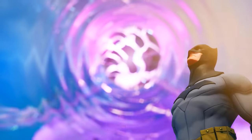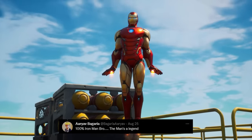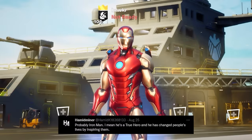A superhero skin that pushes Batman to the side is actually Iron Man. He was the Tier 100 skin for Season 4, and rightfully so. Iron Man's outfit is so well-designed, and his emote where you can switch between Tony Stark and the Iron Man suit is just perfect.